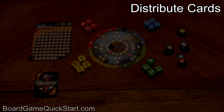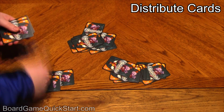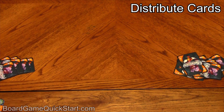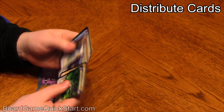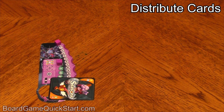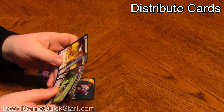You are now ready to begin. If you wish to play at the intermediate difficulty, remove cards 31 through 50 from the game, shuffle the remaining cards, and deal nine cards to each player. Place the remaining cards in a draw pile on the table. Each player will then look at those nine cards and select one to keep, placing it face down in front of them before passing the remaining eight cards to the player on their left. You'll continue drafting cards like this until each player has selected nine cards to keep.